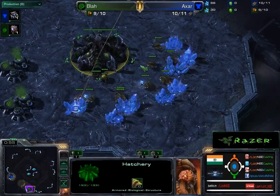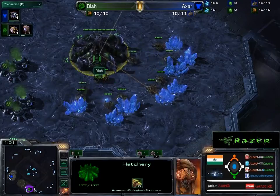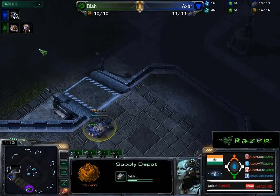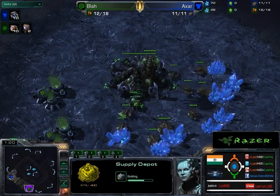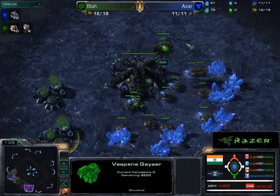Vlad loves his banelings, so let's see if he actually goes for any baneling action during this entire game. There goes the first supply depot right on time. You should be able to see that it's pretty much the same kind of supply differential which comes in. Let's see if he actually does the extractor trick to go ahead and squeeze a little bit out.